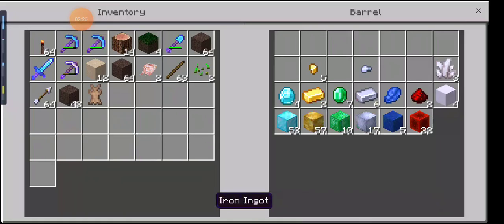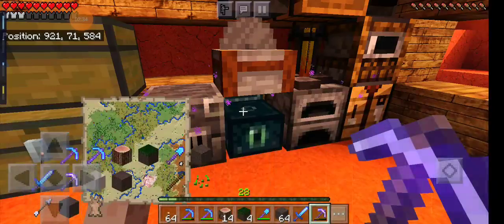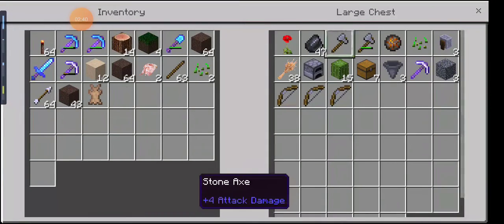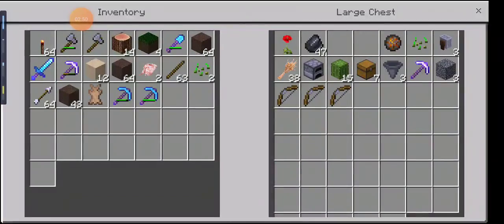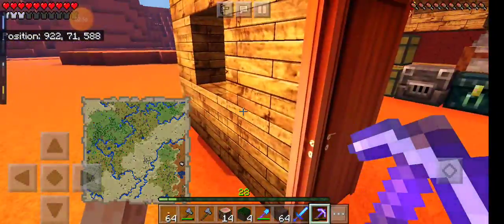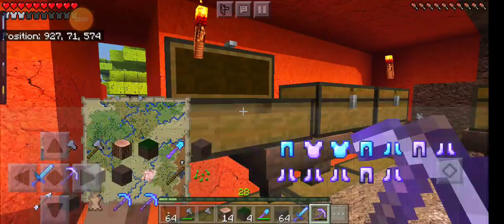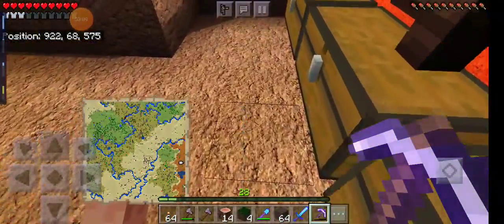I smelted all the gold that I found and now I have 57 blocks of gold, 2 gold ingots, 5 gold nuggets, so on and so forth, which is a lot of gold. I need to go put these in there so I can have more space to put armor and stuff. Because this is kind of full — this is 3 chests pretty much full of enchanted gear.